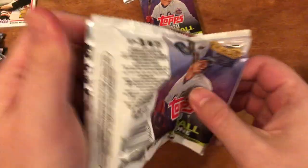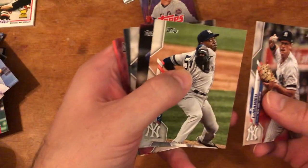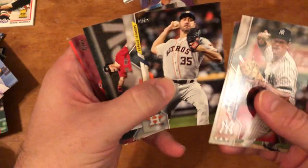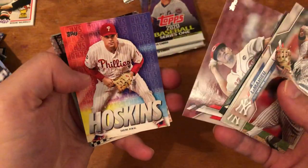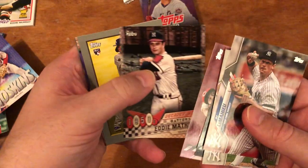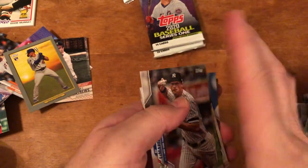Three more packs and then the medallion card. DJ LeMahieu, Aaron Judge again, Cody Bellinger again, Ryan Braun again — why are they always in the same order? Aroldis Chapman, Malik Smith, Verlander, Brock Holt — who just signed with the Brewers. Trevor Bauer. Rhys Hoskins Walmart exclusive. Eddie Mathews 1950s Decades Best. Gavin Lux Turkey Red — that's a cool one. Chase Anderson, Corey Seager.